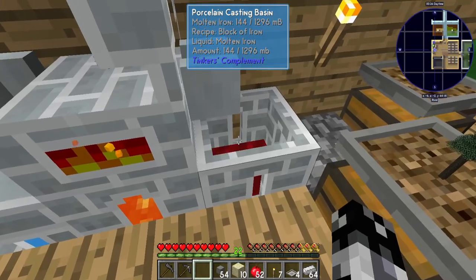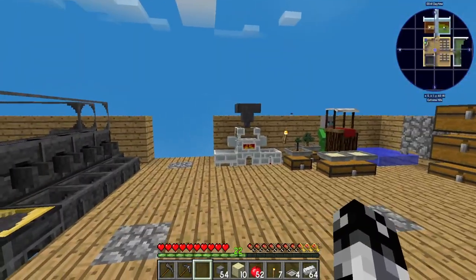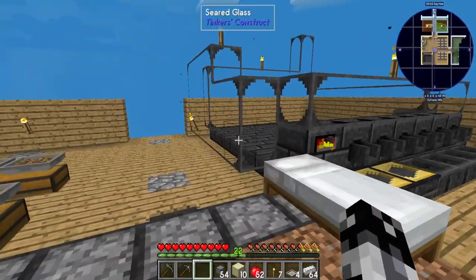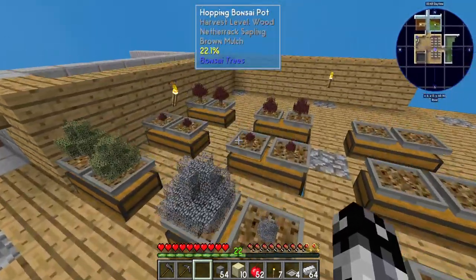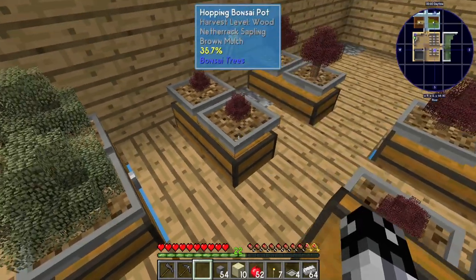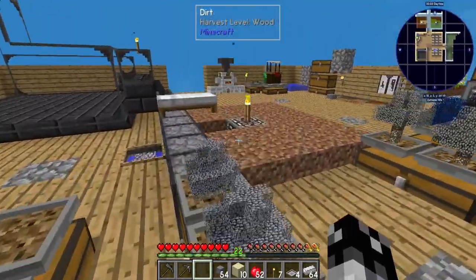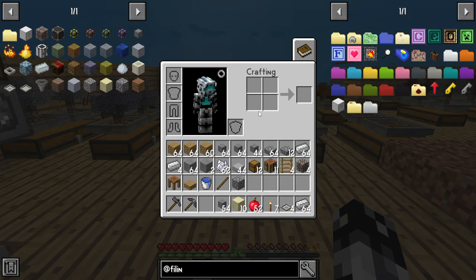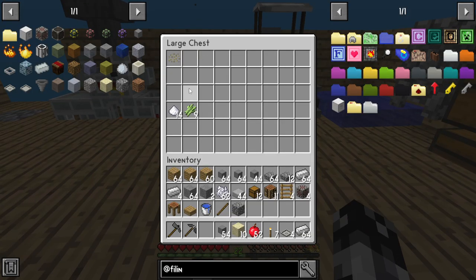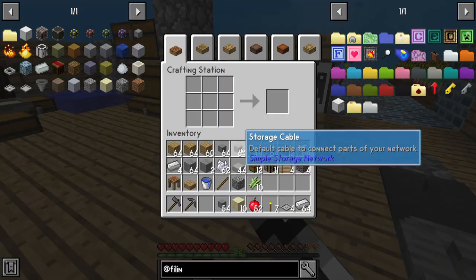Oh, we left one bar of iron there — oh well. We're not really going to be touching that anymore now that this one is built. We now have four of these going, trying to get our hands on quartz. We have seven quartz so far — we need 16 and then we're done. Once we're done we can start doing great things. That one's not plugged in yet.